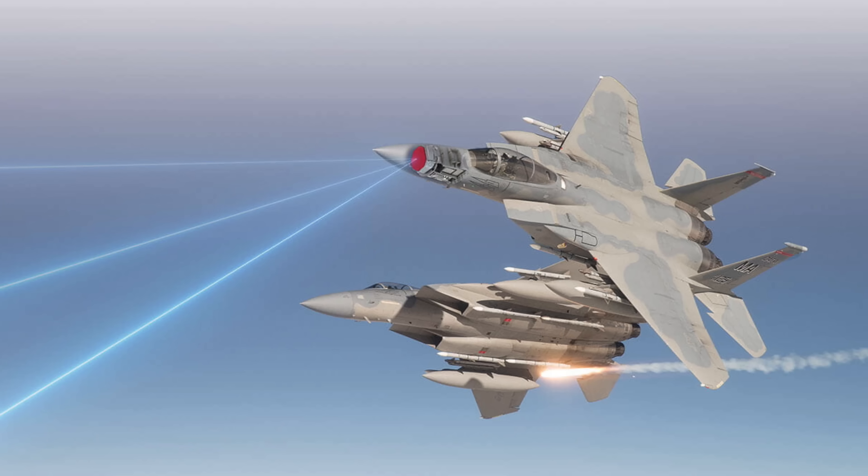Alright, you made it to the end of the video — the bonus round. We're going to talk about the APG-82, the advanced radar attached to the F-15EX. The APG-82 is like going to the NFL, whereas the predecessor, the APG-70, is like playing peewee football.